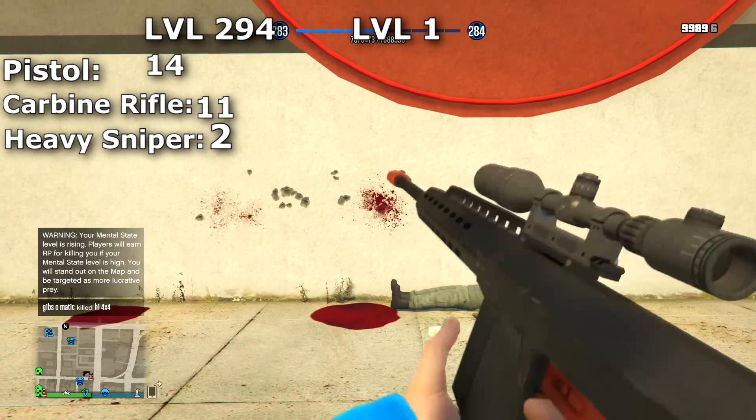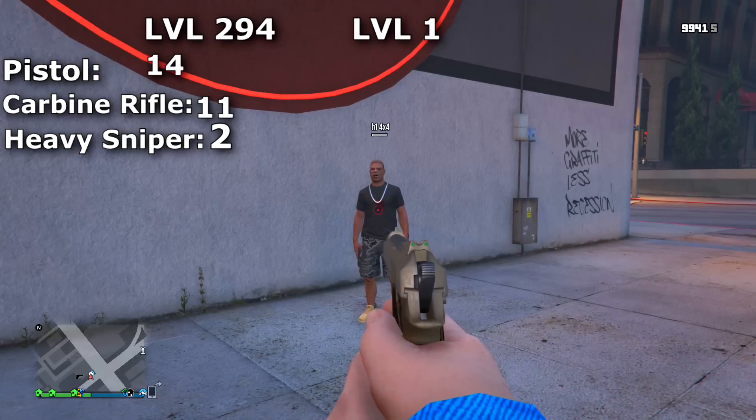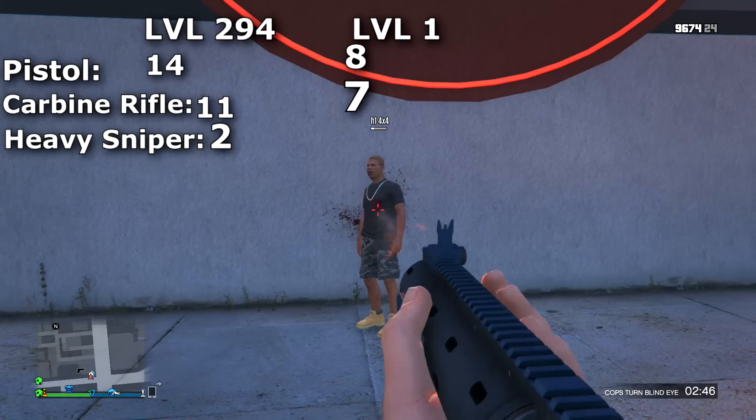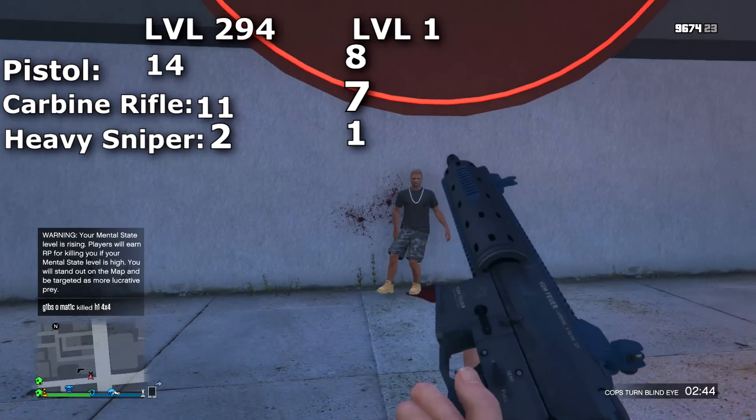With the same weapons on a level 1 character, it took 8 shots to kill with a pistol, 7 shots to kill with a carbine rifle, and only 1 shot to kill with the sniper.